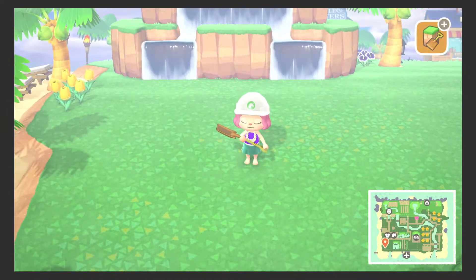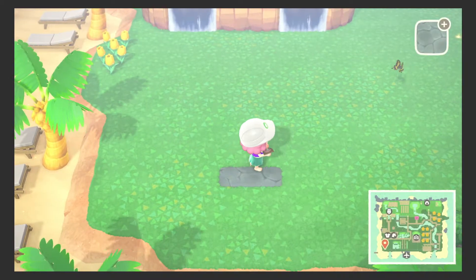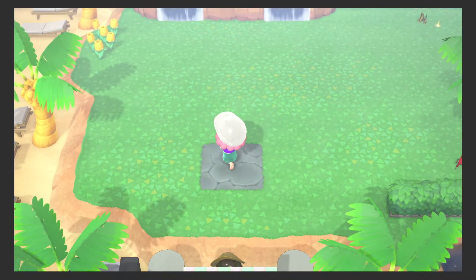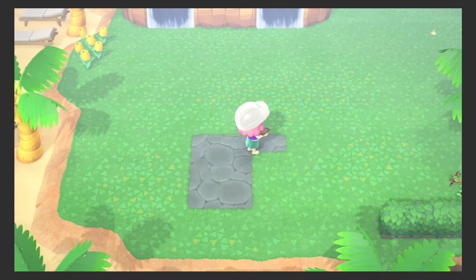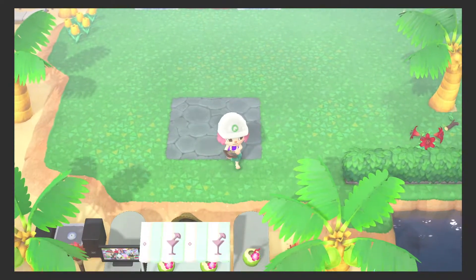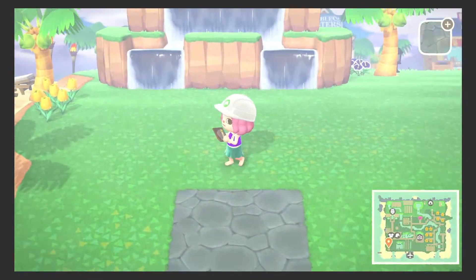I'm gonna start putting down my little path back here for my jacuzzi area — or what is it called in the game? A whirlpool. I feel like I got lucky with my whirlpool because I got a little purple light for when it turns on. And also for my pool, it's got this purple lighting so it matches.